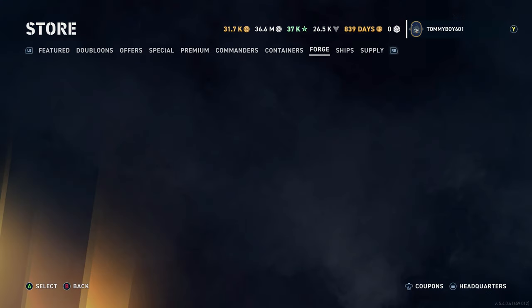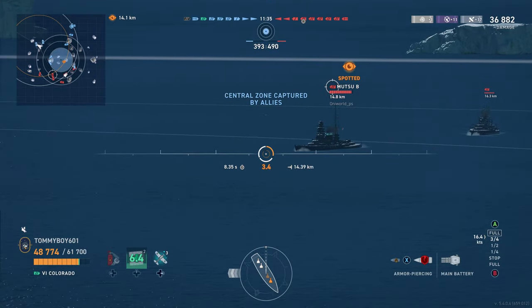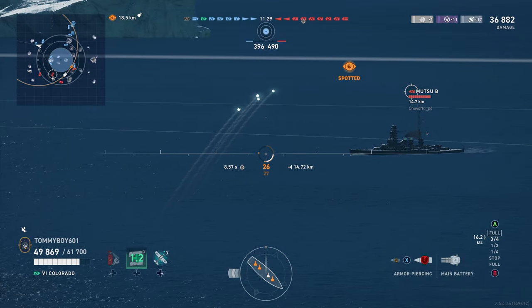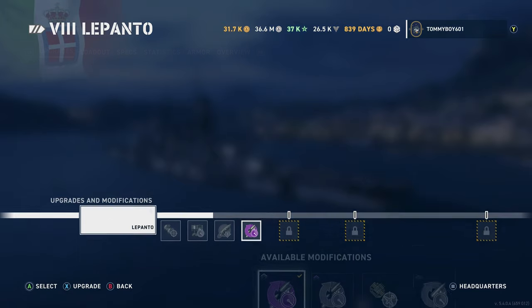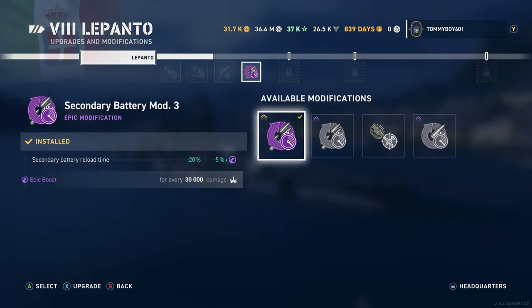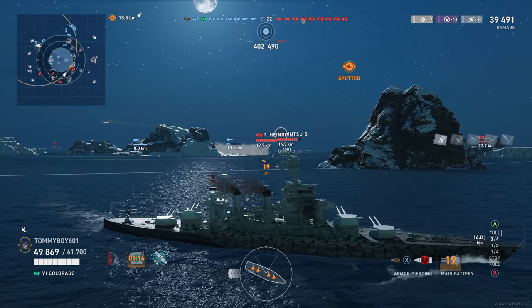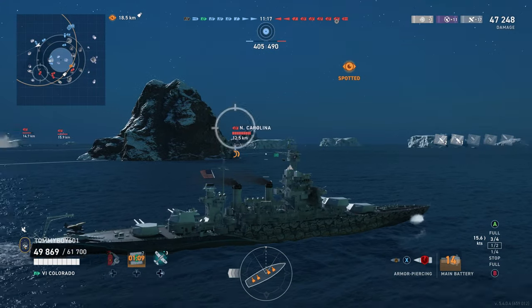The other interesting thing that is in the store is of course the forge. Salem is now 25,000 steel, and Missouri is 17,500. If you are interested in upgrading a module into its legendary form, you would come into the tabs in the ship tab and upgrade from there, whether you want it to be an epic or a legendary mod. The legendary mod adds that 5% damage for each kill. Very interesting times.